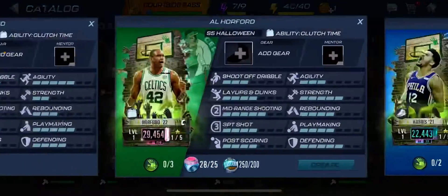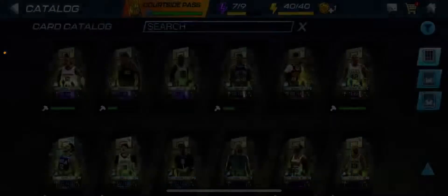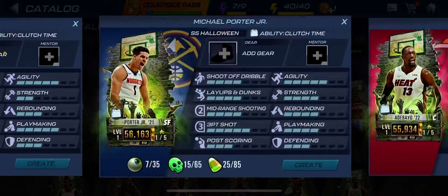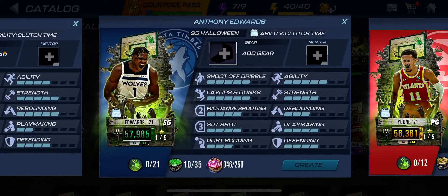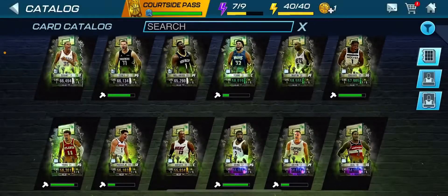After you get ten, you come here and craft all four, then craft Jaw for six. Blake Griffin you just gotta play the games and you get him for free. Michael Porter you get from the event. So that's two Zions and one Luka.